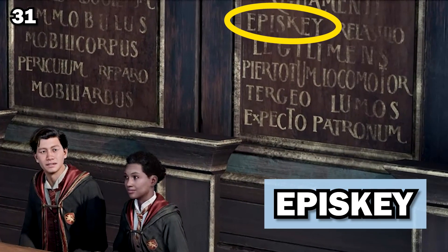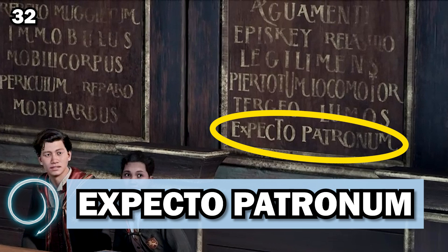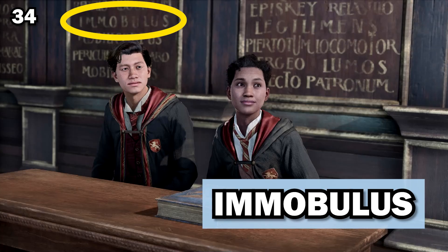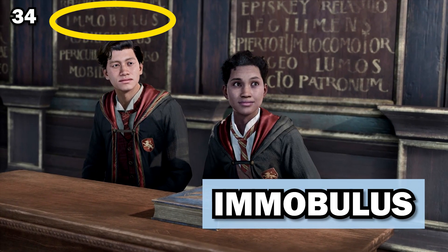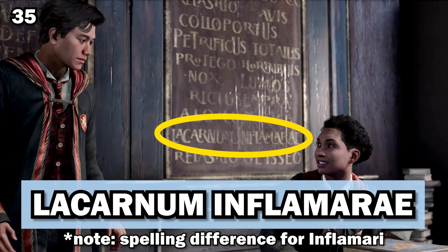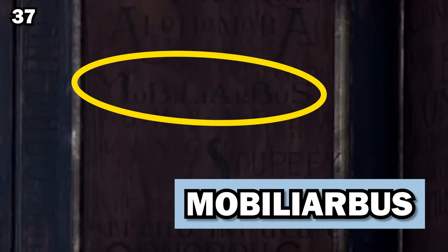Episkey is used to heal relatively minor injuries such as broken bones and cartilage. Expecto Patronum, of course, is the Patronus charm. Glisseo causes the steps on a stairway to flatten into a slide. Immobulus, the freezing charm, immobilizes and stops the actions of the target. Lacarnum Inflammare ignites cloaks. Legilimens, or the Legilimency spell, allows the caster to delve into the mind of the victim.